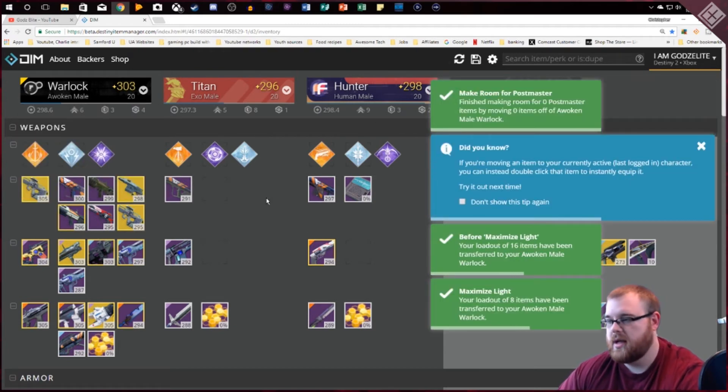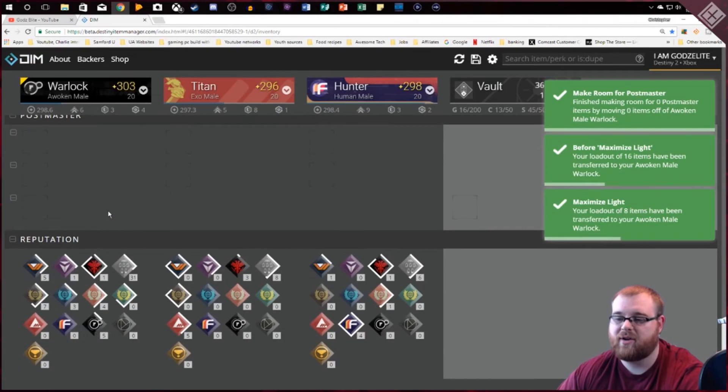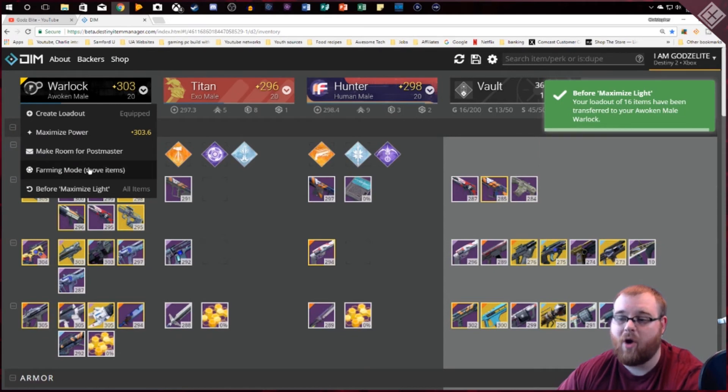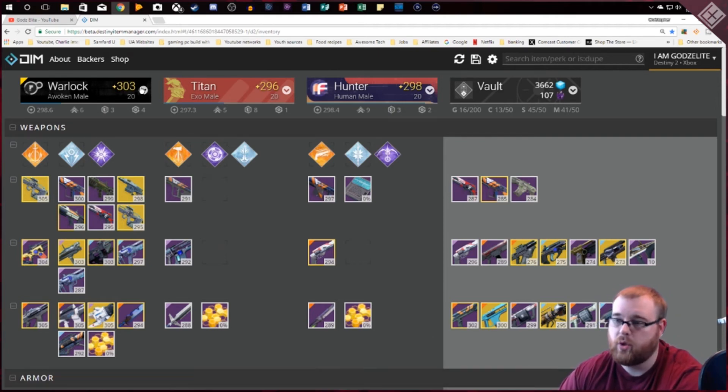You can also make room for the Postmaster — it takes anything off your character that you'd need to clear to go pick everything up from the Postmaster, which is very useful. There's also a Farming Mode, which is great if you're trying to farm specific items like scout rifles for a quest. DIM prevents items from going to the Postmaster by making sure there's always one empty space per item type on your character, so you always have that spot open.